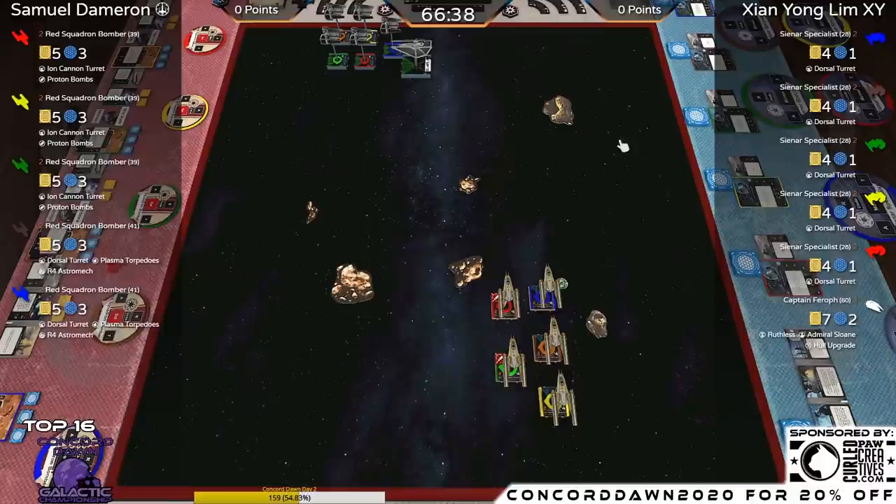The big open area where XY is heading is going to be in his advantage, as long as he has an escape route through those rocks. You can see XY just going slow, staying in the corner of his board, giving himself lots of room. Whereas the Y-Wings are now pretty much dictated where they're going to go, partly because of those two big rocks.